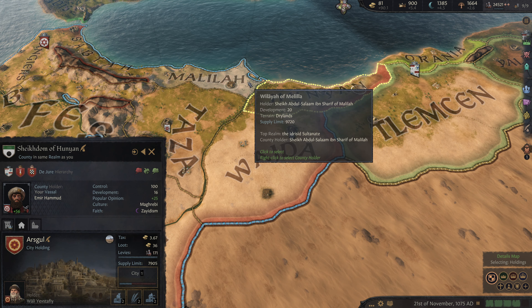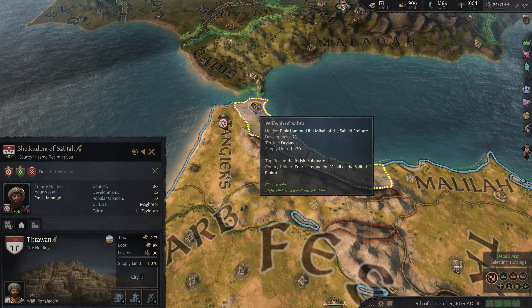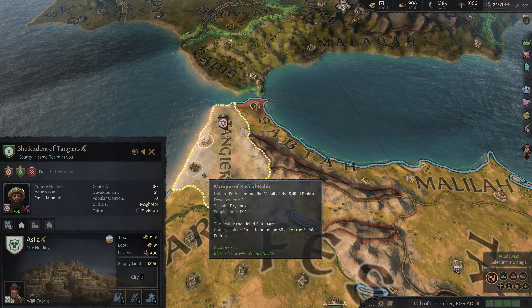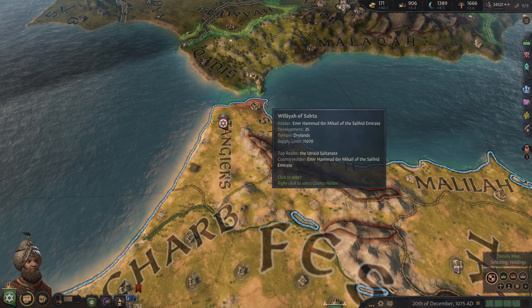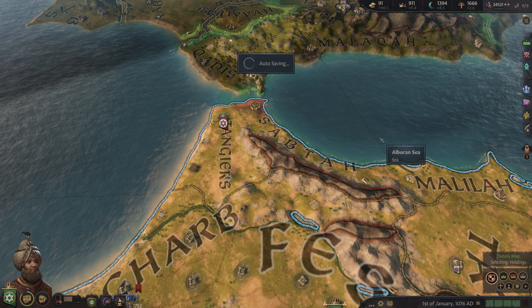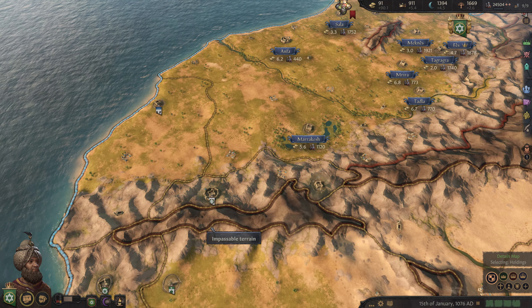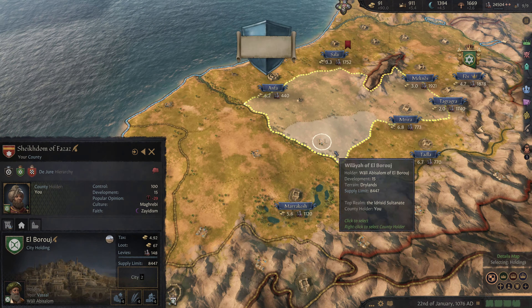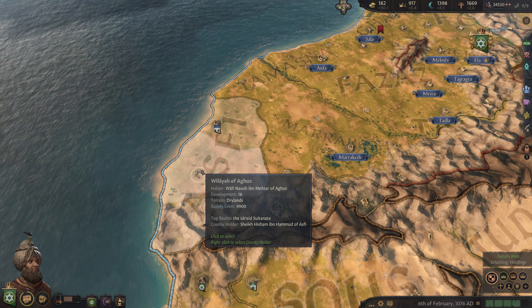Is there anything else up here that is not upgraded to level 2 holding? That's a negative. Let's go ahead and upgrade our desert agriculture up here. We're now making 90.1 gold per month, and that is beautiful. With all of these maxed out holdings in our economic duchy, that's unsurprising.